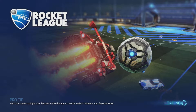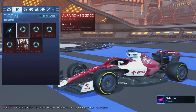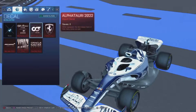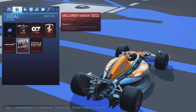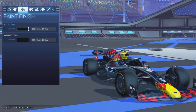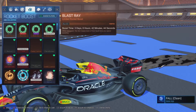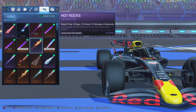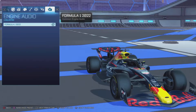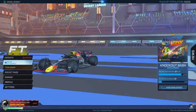Looking at the decals available: Alfa Romeo, Alfa Tauri, Ferrari, McLaren, Miami McLaren, and Red Bull. You can't customize the colors at all — you can only use the decals that they come with. You can use any wheels, any boost, no toppers, no antennas, any goal explosion you want, and any trail you want. For some reason the engine sound still just doesn't work.